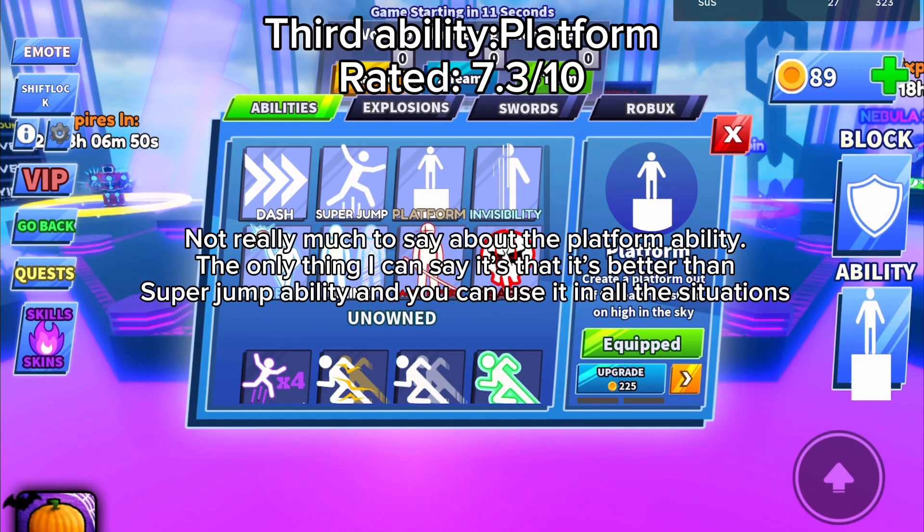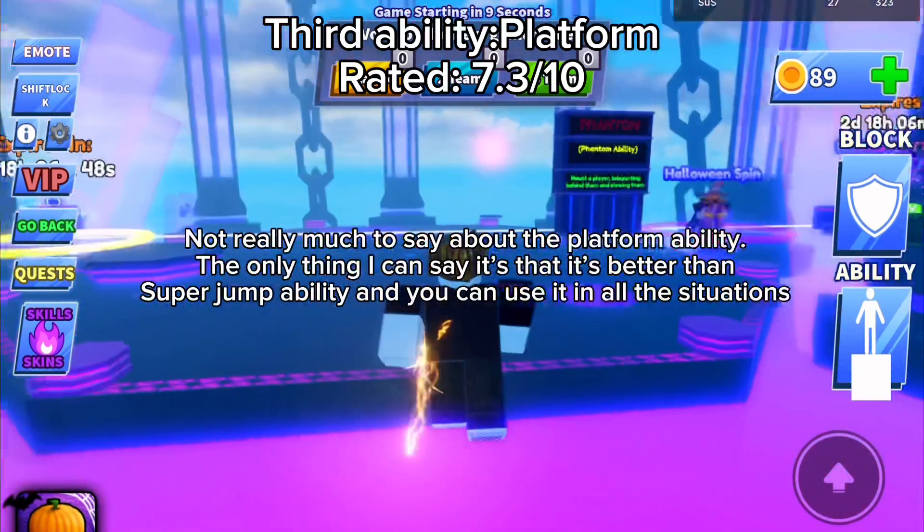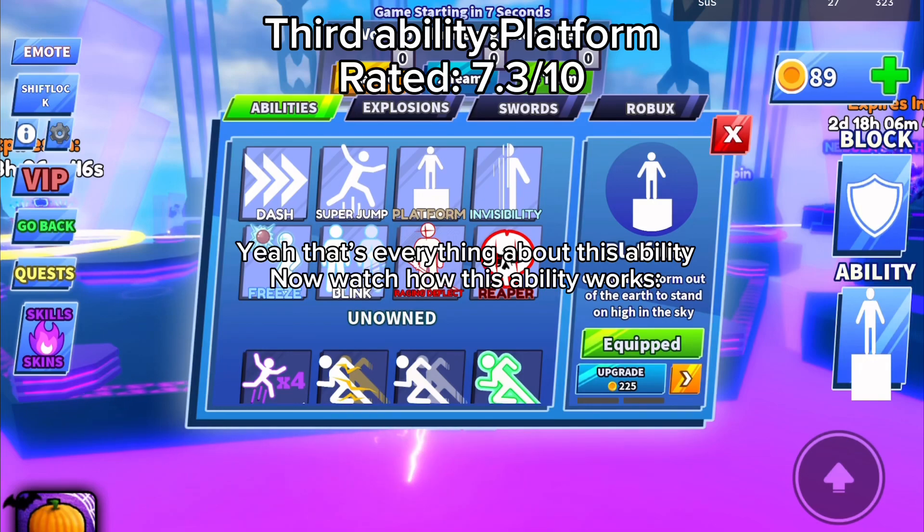The Platform ability is better than the Super Jump ability and you can use it in all situations. That's everything about this ability. Now watch how this ability works.